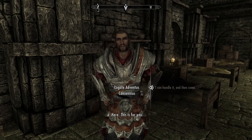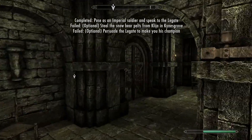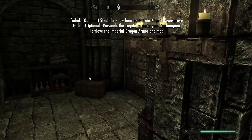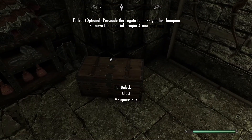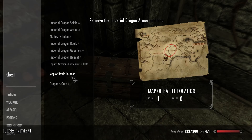You're going to say you can handle the thing, he'll give you the key, and you walk in. Also, if you need the armor, there's an armor set right here that you can just steal. And you're going to get this whole set of armor here.